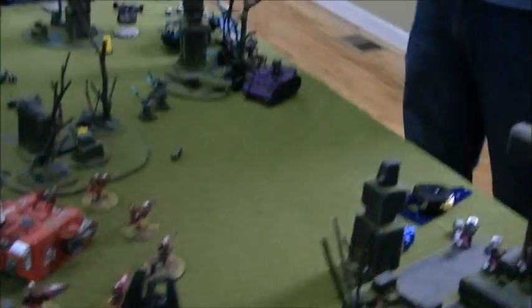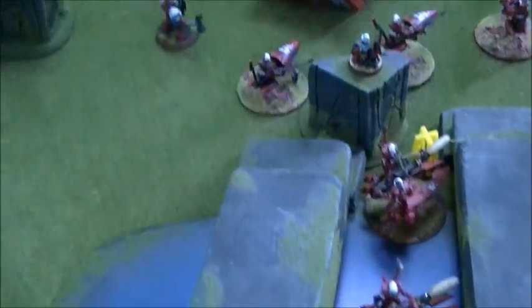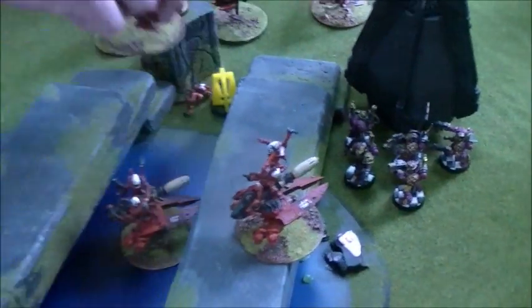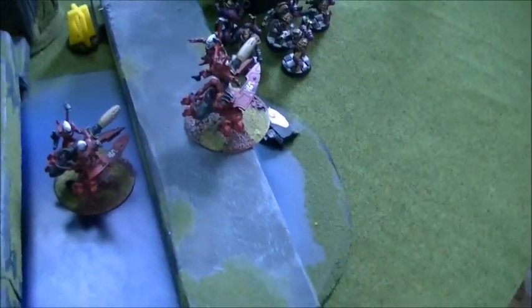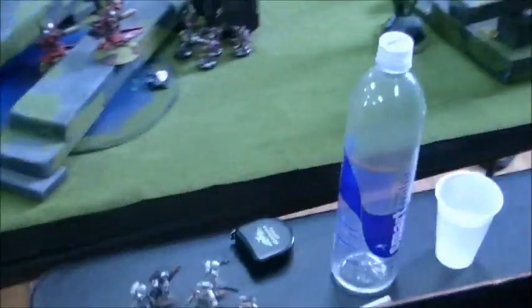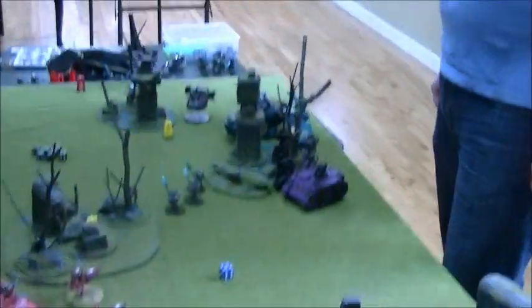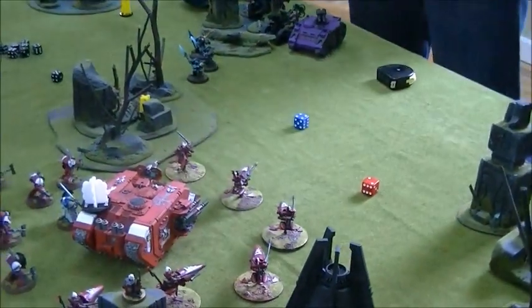So we'll pause for a moment while Sam takes stock. The D-Cannons are gone. Dave, you assigned wounds to these two crew guys — two wounds, strength five against toughness three. He gets a five-up armor save — two of those guys die as well. Dave has four shuriken catapult guardians left over there. They'll need to take a morale test. They passed on a seven — Guardian leadership is eight.